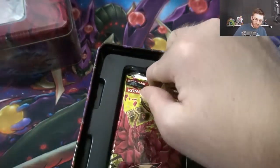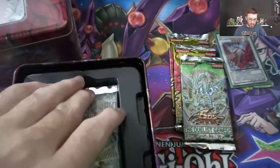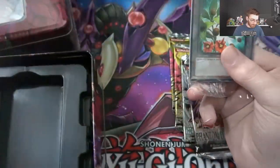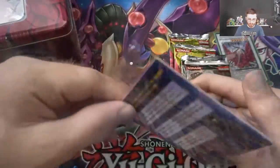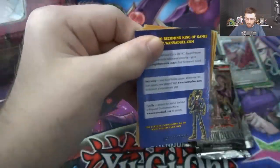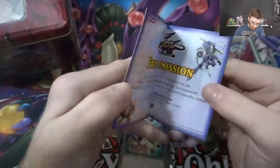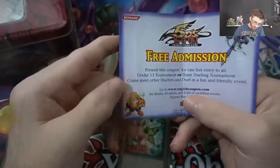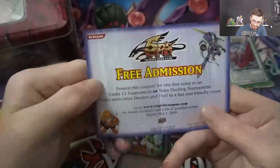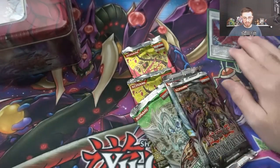We have our first edition Crossroads of Chaos packs, unlimited edition Duelist Genesis, Light of Destruction unlimited edition, and Phantom of Darkness unlimited edition, and then the token pack chilling right here. Set that lightly on the ground. From the token pack we have a token, another token, and another token, and then we have a free admission coupon — one free entry to an under-13 tournament or team dueling tournament. It expires May 2009, we're only a couple months late. We will open up the other tin very soon.